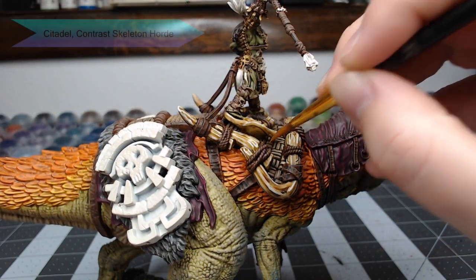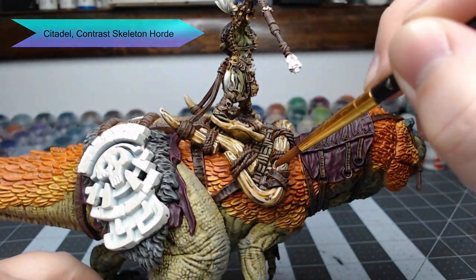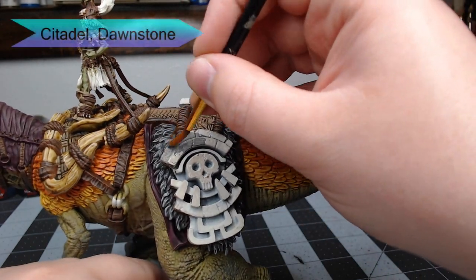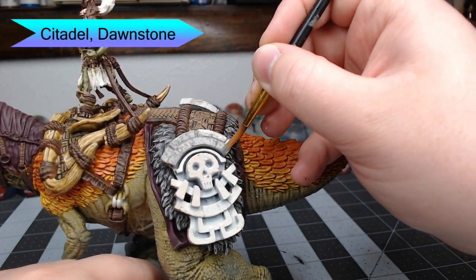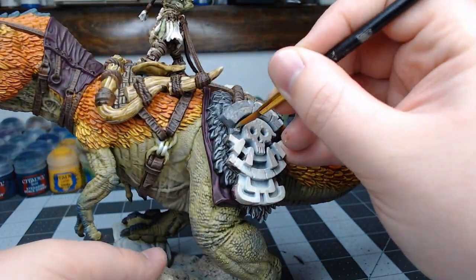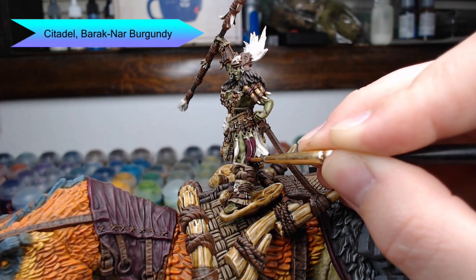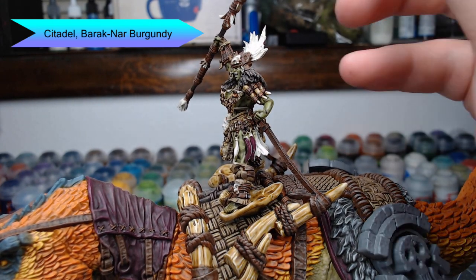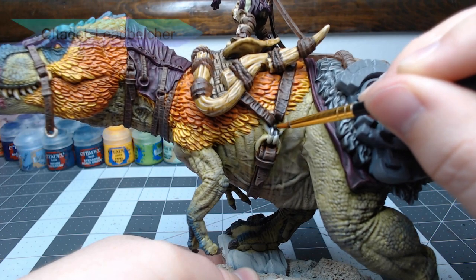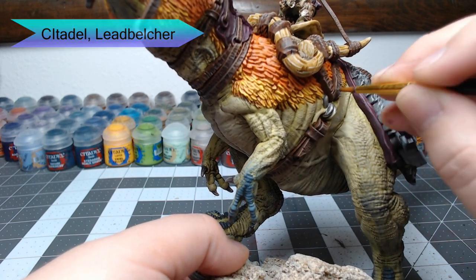If the white is too aggressive, take a bit of Contrast Skeleton Horde, water it down, and use it as a glaze over the top of the horns to blend it back in. Now we're going to begin working on the stone ornament on the back of the dinosaur, using Dawnstone as the base color. I see a lot of people doing these in metallic colors — I chose to go with the assumption it was made out of stone. While the Dawnstone is drying, I'm going back through with Barak-Nar Burgundy to paint all the feathers and ornaments on the rider, shading and highlighting them the same way I did the fabric earlier. I'm also going to take Leadbelcher and paint all the different chain links, buckles, and the blade at the end of the rider's spear.